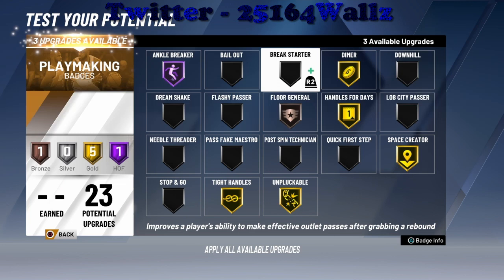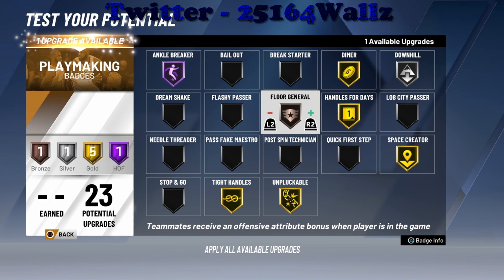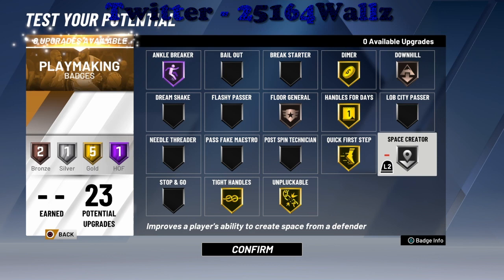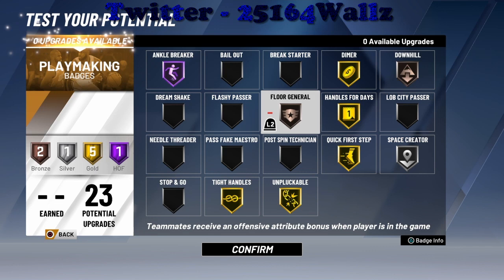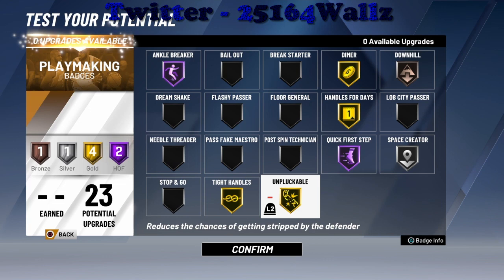Got the downhill and floor general. But like I said there are about 10 badges a person actually needs. I need quick first step at Hall of Fame. I'm going to take away from space creator to do that. How you do your badges matters — you don't want to make this build and not have the badges to back it up. So I took floor general off and put space creator gold. Final playmaking setup: dimer, handles for days, quick first step Hall of Fame, tight handles, unpluckable, and space creator silver.